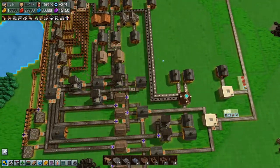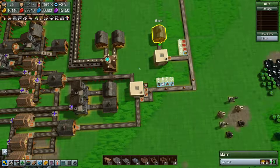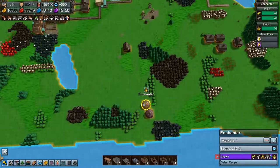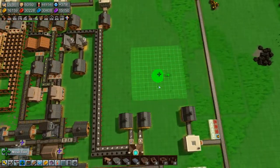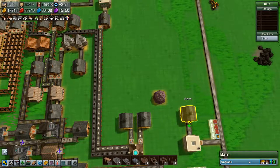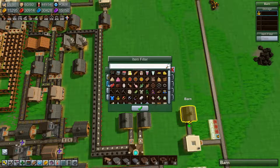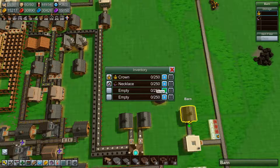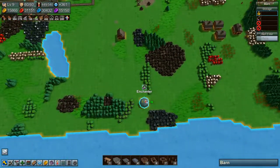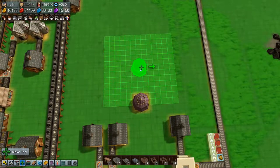We have a lot of planks now - that is very very good. All right - let's first upgrade this, and then we'll say you are for rounds, you are for necklaces, and you are off for now. We can move you up as well, pick you in - something like that.